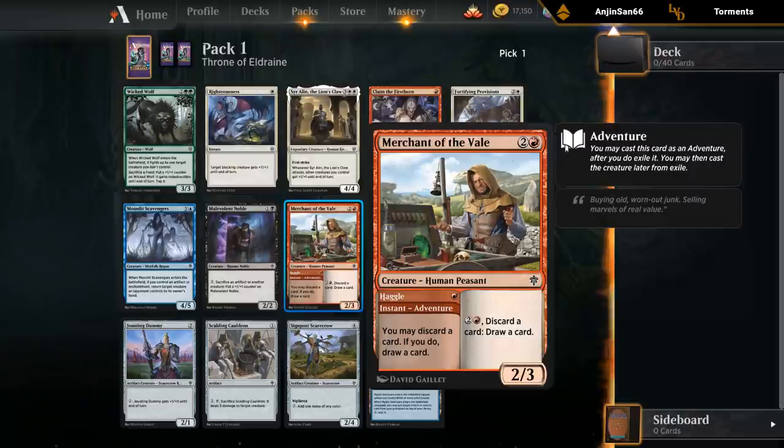Merchant of the Veil — three mana, two three. Adventure for one mana lets you discard a card and draw a card, so it's a bit of card filtering. And then for three mana we can discard a card and draw a card. It's a pretty decent three-drop, nice late game card filtering. Pretty good filler creature.